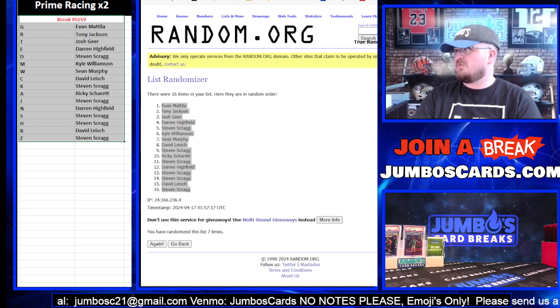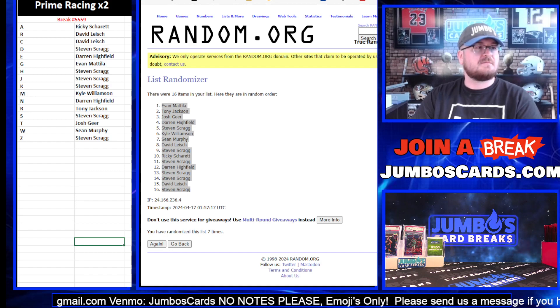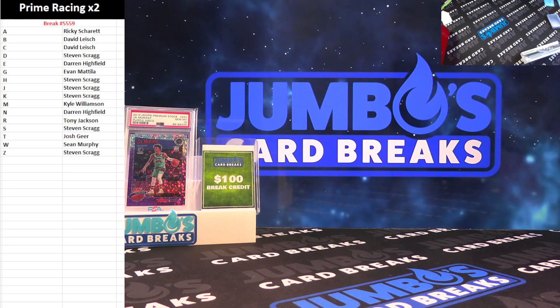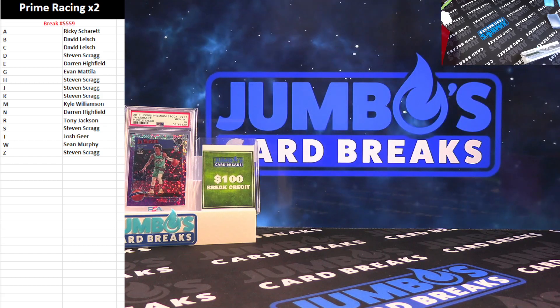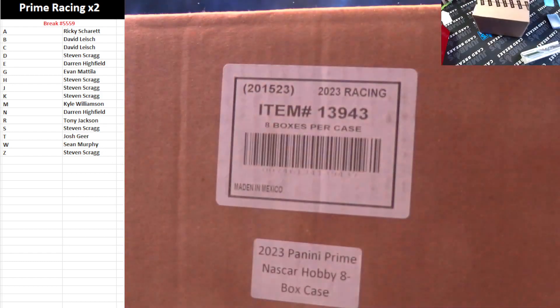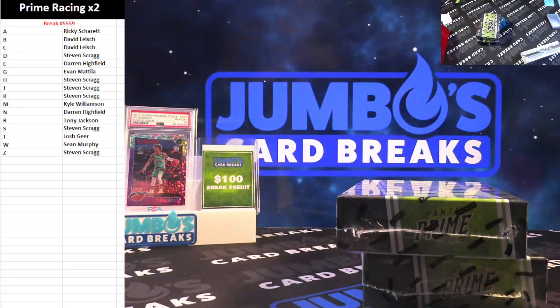Let's sort them out — Prime Racing two boxes, there's your letters. Good luck everybody! Still early bird spots left on the site, still auto bangers left on the site. Grab your spots at jimboscards.com. We got the XR bird, the prism fast break bird, and the Prime case.